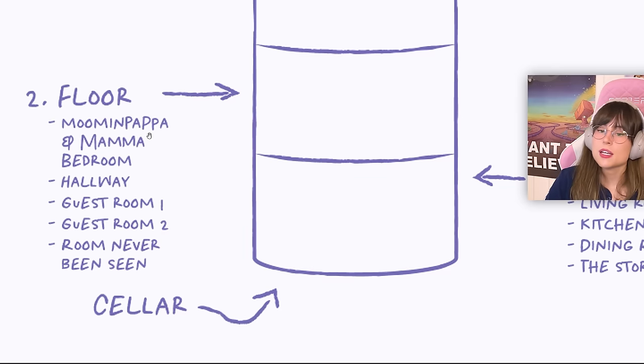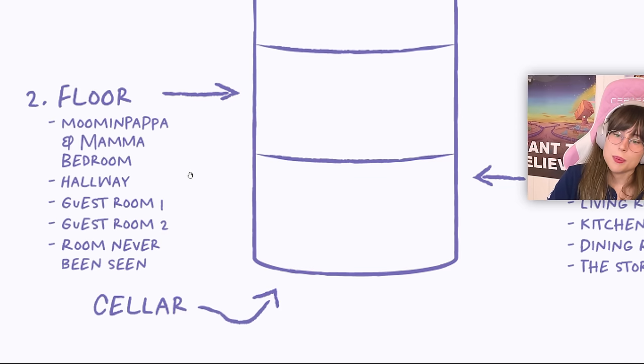Side note: throughout this video I'm going to be saying 'Mumi' and not 'Mumin,' because Mumi is how you say it in Norwegian — at least I think so; I'm not sure how you say it in Finnish. I cannot for the life of me say 'Mumin,' it's just not working for my brain. So I'm going to say 'Mumi' — that's just how it's going to be. Anyways, on the second floor we have the Moomimama and Moomipapa's bedroom.